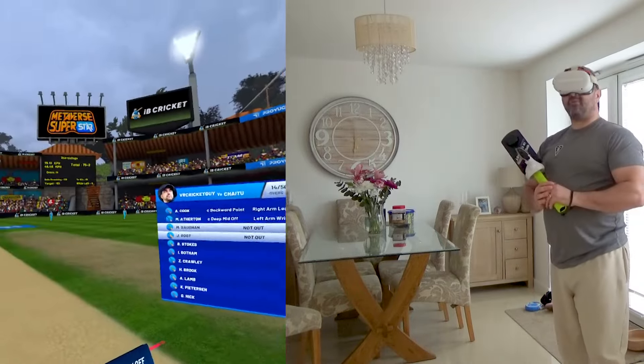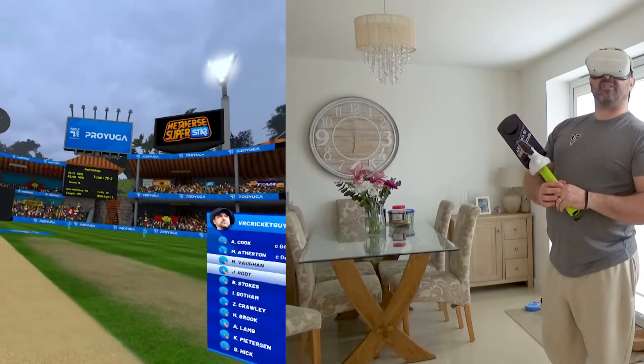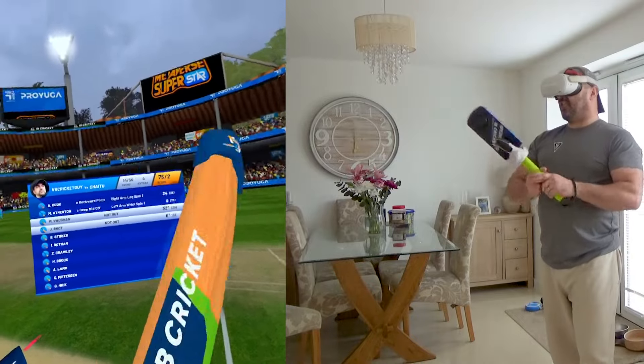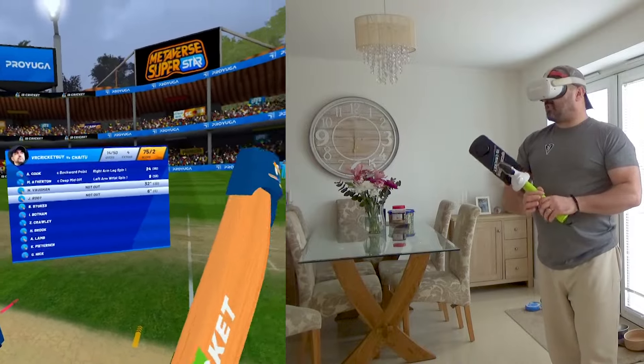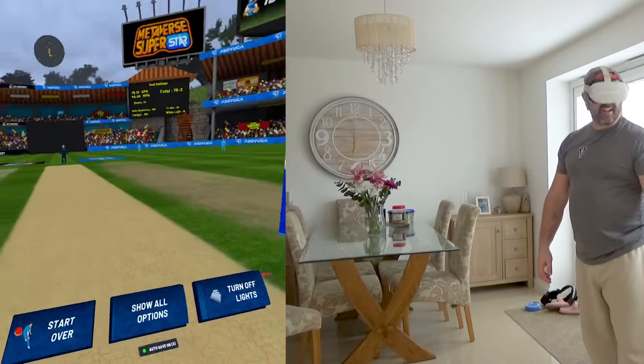Here's the scorecard — at 14 overs gone the target is only 101, so we still need 26 left to win. Cook and Atherton have lost their wickets to the spinners, but it's Vaughan and Root who are still in. Vaughan is 32 not out off 12 balls, and Root has just joined him on six.